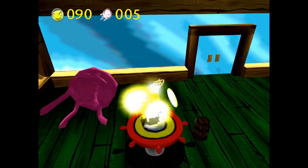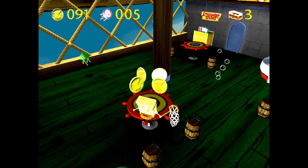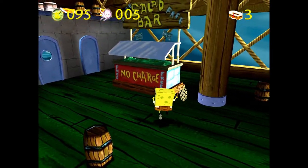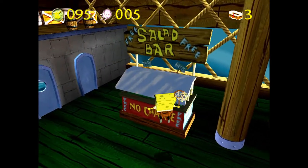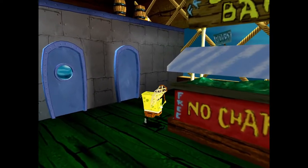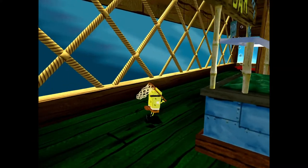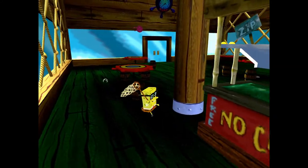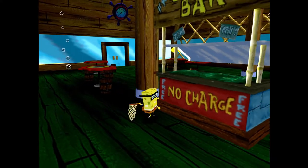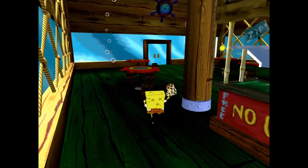There's a sign that says 'Free' — no charge, free salad bar. That's not what Mr. Krabs would do! What do those other things on the signs say? I can't even tell — 'Zip'... 'Mill'... oh, as in zip, as in zero dollars.